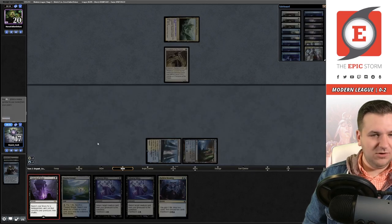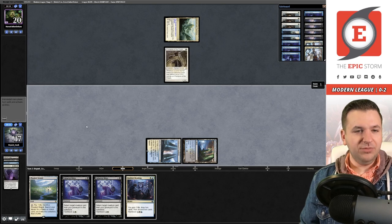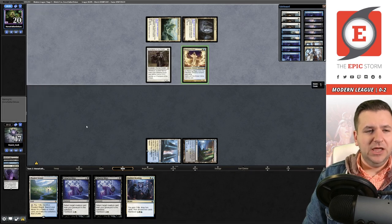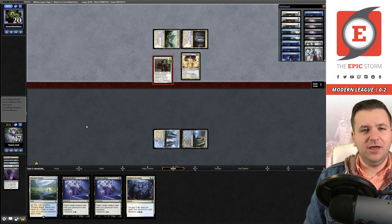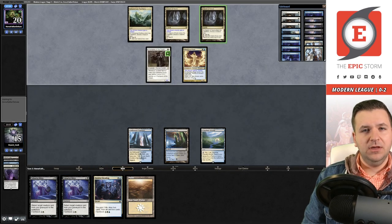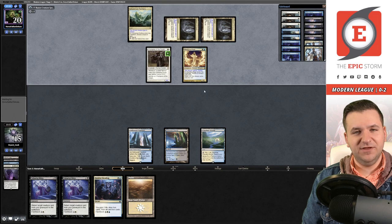Unmarked Grave — I tapped wrong, but white-black gets Sire of Insanity. I don't think they can beat the Emissary, which is why I'm interested in grabbing it. Cavern into Meddling Mage — I think they're supposed to name Persist here, and they agree. I'm going to be a little bit sly — I won't main-phase Faithful Mending and will try to sneak these in. Two Meddling Mages naming Unburial Rites — in case there's another Meddling Mage, they chose Illusion, so they probably have Phantasmal Image.